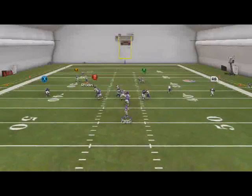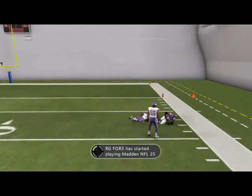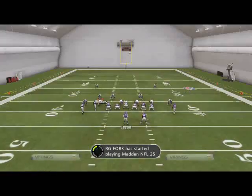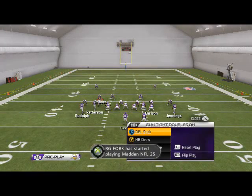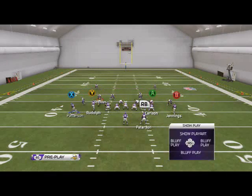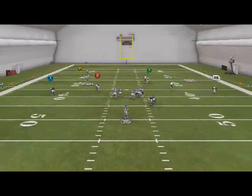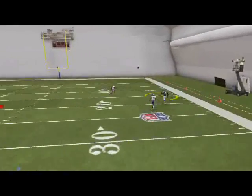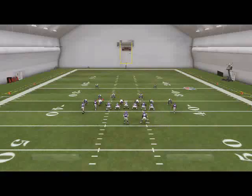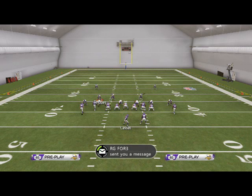Adrian Peterson's wheel route will sometimes be open, and with a lob pass lead up it really crushes two-man under — that's what I love about this formation. Everything beats man coverage; even the simplest routes beat man, especially the wheel routes to the running back with a lob pass lead up. That's the gun tight doubles on, guys — be sure to add it to your formation, check out the rest of the scheme later in the week, subscribe for more Madden 25 tips and tricks. See you tomorrow.